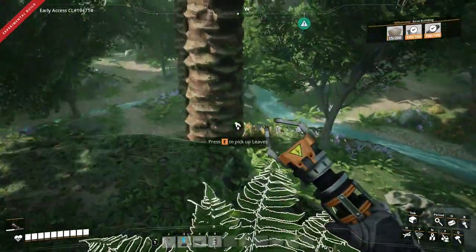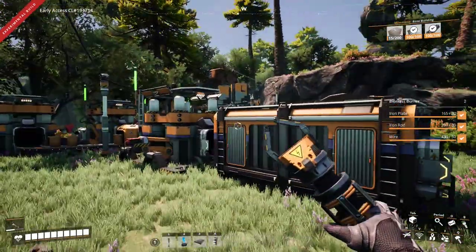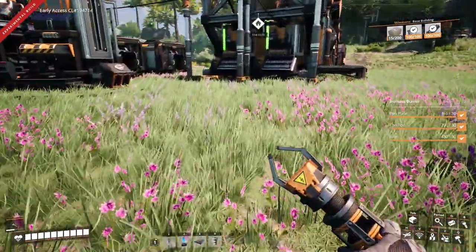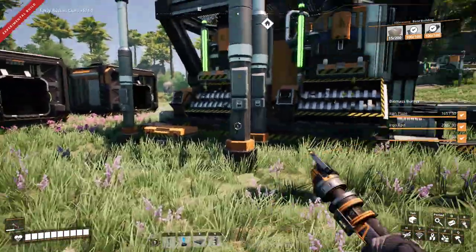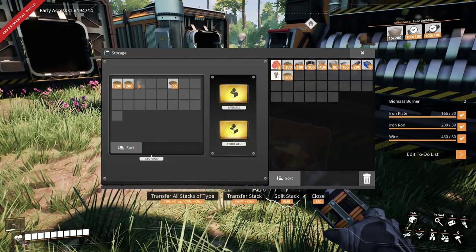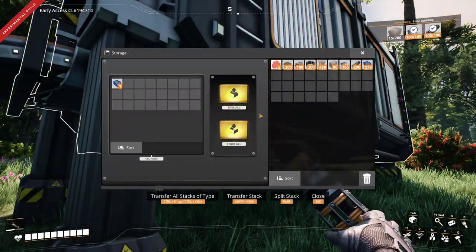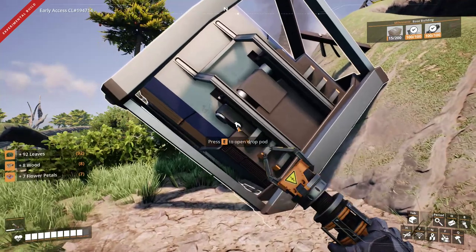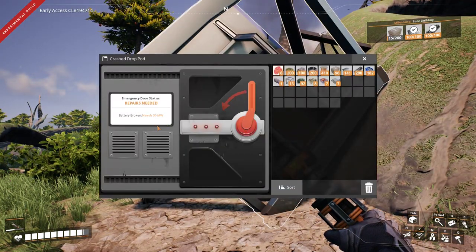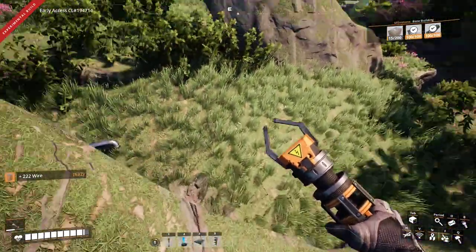Now, as for what to bring with you, it depends on drop pod requirements. For early game, focus on drop pods requiring just power or basic parts that are available to you. It won't hurt to take parts for a few biomass burners and one stack of biomass to power them. Some drop pods might require basic parts like screws, so it's wise to plan your journey beforehand and take whatever you might need. Good practice is to collect parts that are scattered around drop pods — you can use them later to unlock other pods that are harder to open.